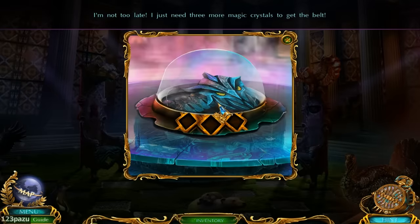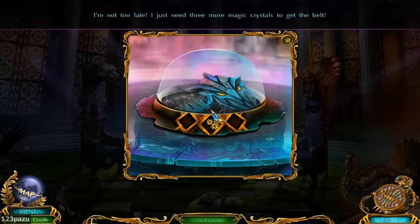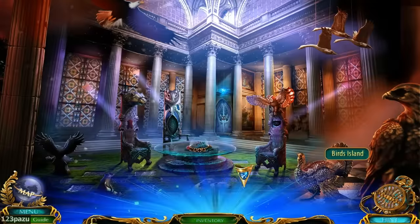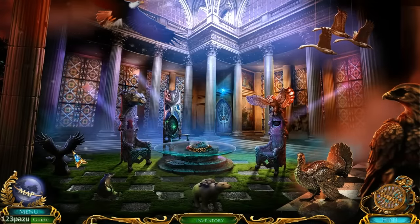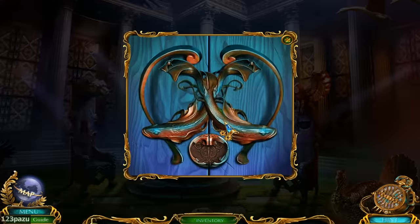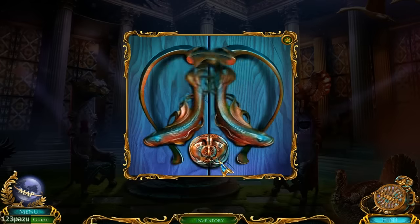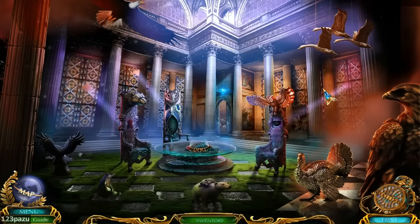I'm not too late. Just need three more magic crystals to get that belt. The belt is inside the container now. Wait, I should be one step ahead. I'm surprised — I thought she went inside this place first. But I think she is waiting for me to grab the object.